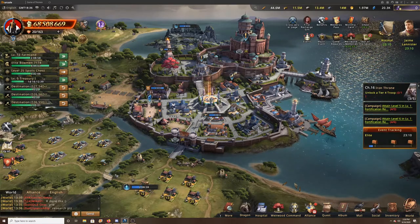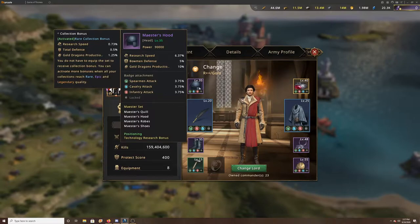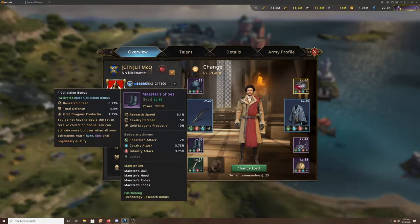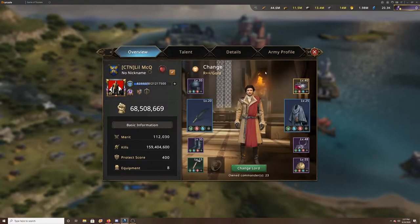Then we look at the Lord equipment. On my equipment I have all four of the Maester set activated, and each one gives you a gold increase: 10%, 5%, 10%, and 5%. Whenever an Old Town student event comes around, I use all my motivation to go after it, because that helps with research, upgrading this equipment, and gold production.